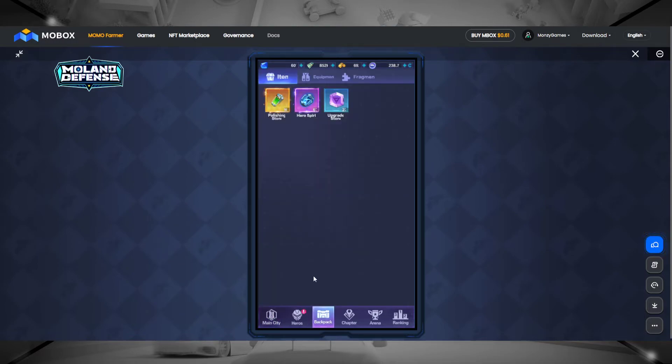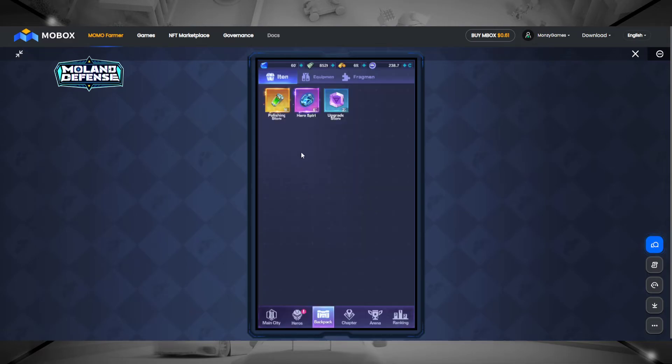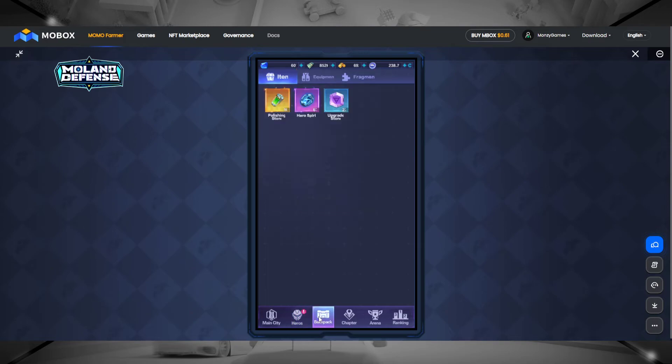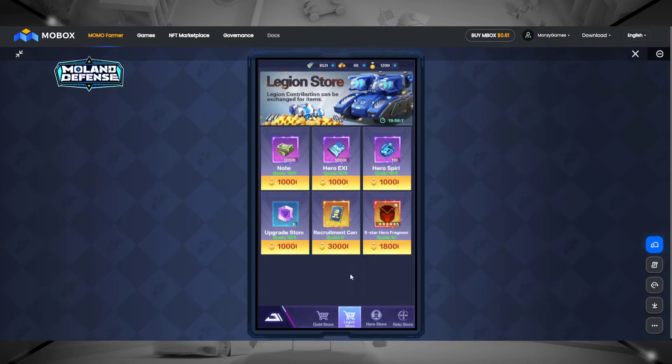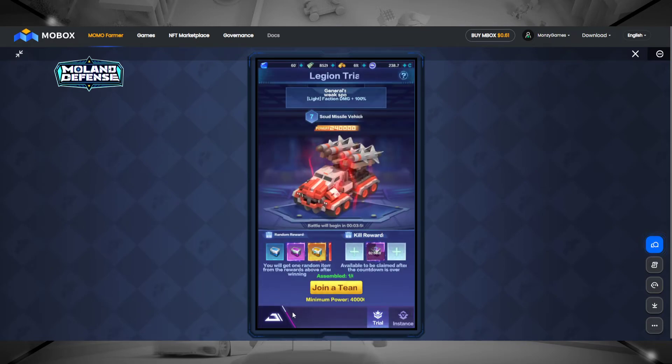Just click on your backpack. You can press on the stuff that you want to check and do whatever is required. Click on them, use them, and see how you could use them — this one takes you back to the euro page. Just make sure you check it out; it's the best way to actually do it.